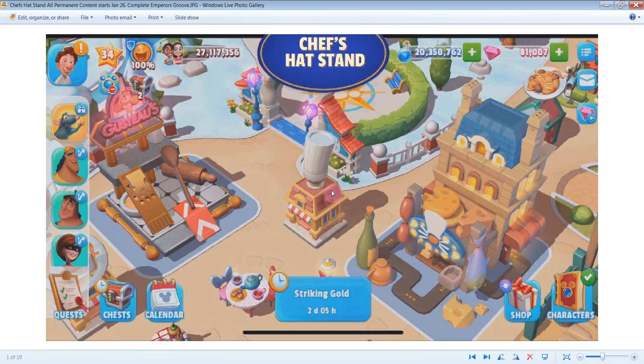We're going to hop right to it here with the Chef's Hat Stand from Disney Magic Kingdoms. Just so you know, this is all going to be permanent content for Ratatouille. It starts January 26th, which I believe is a Tuesday. The deal is, it's permanent — that's the good news. The bad news is, if you're not very far along in the game, it's going to be a while before you get to it.